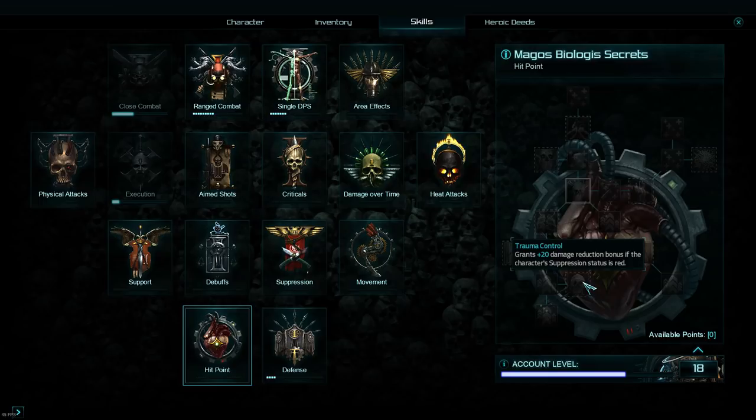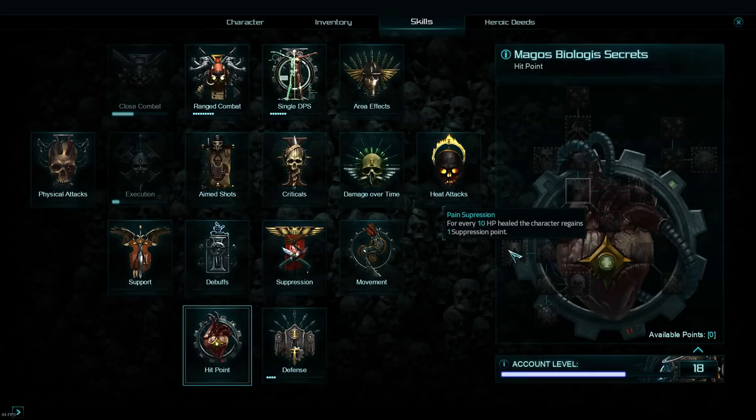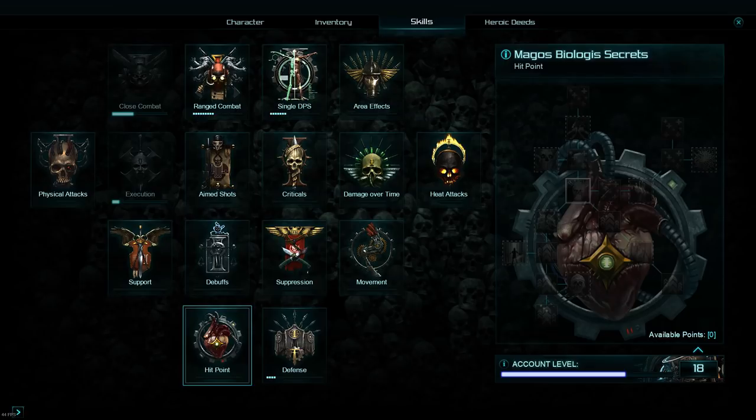The other skill I think is a little bit stronger in this tree is Trauma Control, which is plus 20 damage reduction — not percentage, just flat 20 shaved off each hit you take. At least that's what the tooltip implies when your suppression status is red. So if you're getting low on health and you're already a tanky character, this is definitely something to think about picking up, though obviously if you're not getting low on health it won't do much.